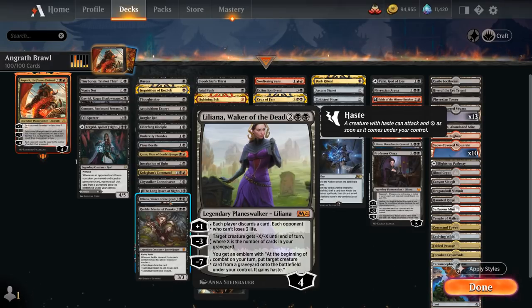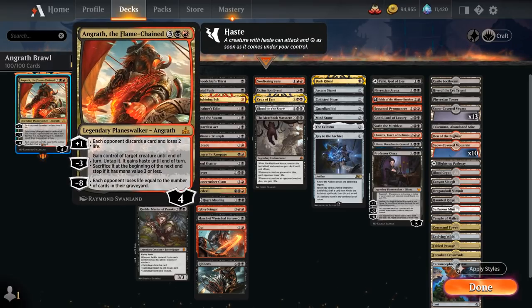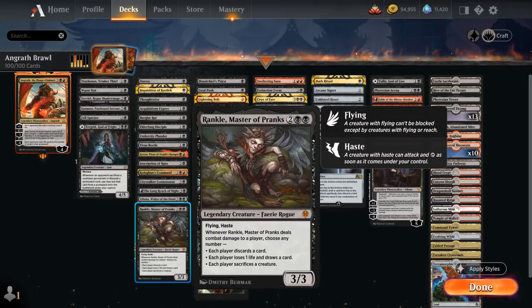We've got Liliana, which can make each player discard a card and each opponent who cannot loses 3 life, can also take out some creatures with the minus, and the minus 7 can also be very powerful. Then there's Rankle, Master of Pranks, which has great synergy with all those cheap creatures that make the opponent discard when they enter, because we can sacrifice those and force the opponent to sacrifice a creature. Also great synergy with Angrath's minus 3 — we can steal an opposing creature and sacrifice it to Rankle's ability if it connects, and of course make the opponent discard a card as well.